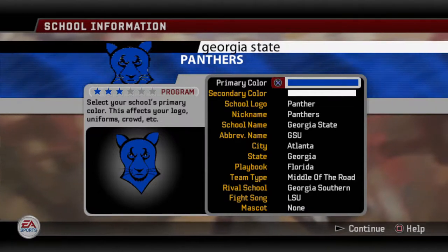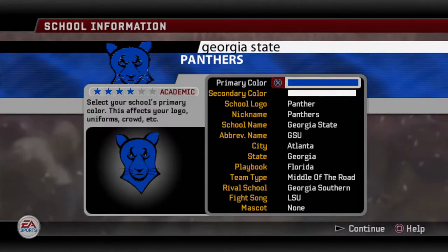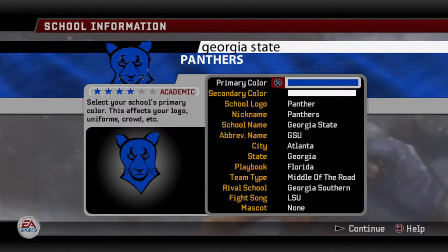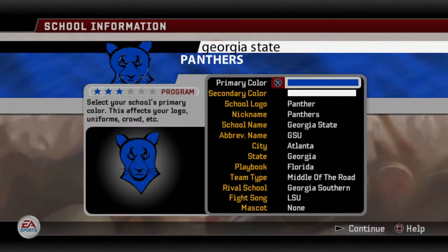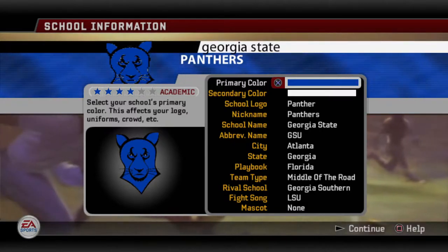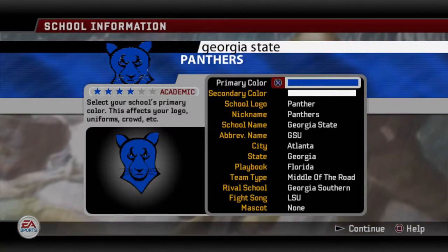So speaking of, let's get into our second school, and that is the Georgia State Panthers. I received amazing feedback from a lot of people. This seems to be a really good idea for a series, and a lot of you sent me requests on future schools — the majority of them were missing FBS schools not in this game. So for the next few videos, that's probably what I'll do — cover the remaining FBS schools — and we'll start with Georgia State today.